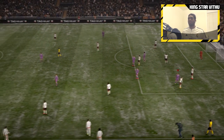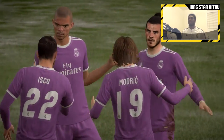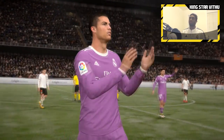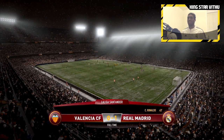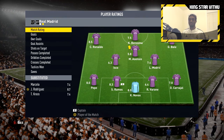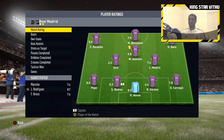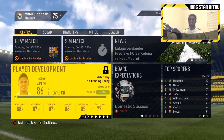That's the full-time whistle — 1-0 is enough for us to win. Honestly a good result against the first-place team. Ronaldo's goal late in the first half was the only one; the second half could have had more but Diego Alves was good in goal and Navas made two great saves for us at the end. Man of the match goes to James Rodriguez with an 8.7 rating and the assist to Ronaldo, who got 8.5. Ramos 8.3, Pepe 8, Navas 8.